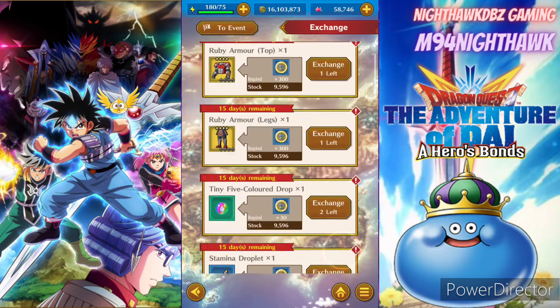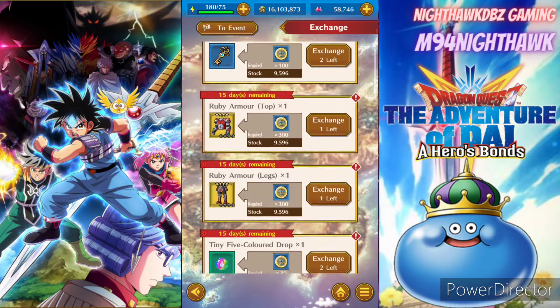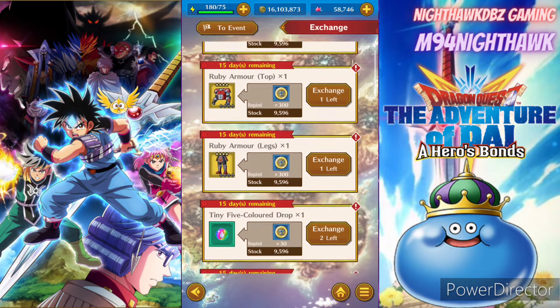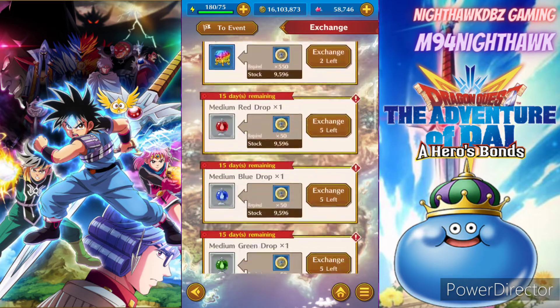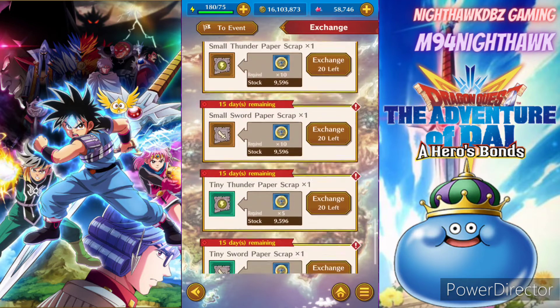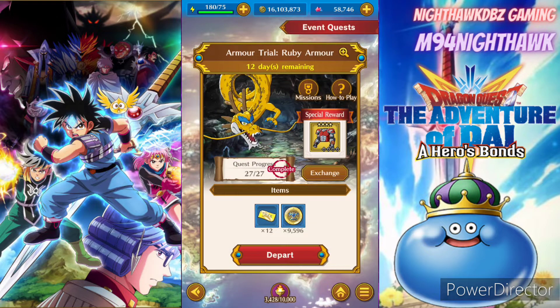We're at about 9,000 coins right now, so I gotta buy the rest of my keys and load up on this good stuff. Keys are a must — make sure you get all the coins to get all the keys so you can do your key summon. It only guarantees you about 10 keys. You do get the Ruby Armor top, and I think you get enough pieces to max it out in the shop, and you can max out the legs as well. Once you get everything from the shop it's all RNG, so try to get everything before the event ends. You've got about 12 days on the event and 15 days with stuff in the shop.